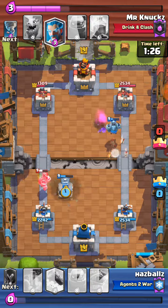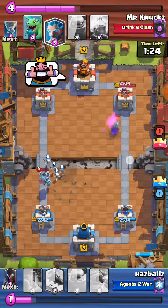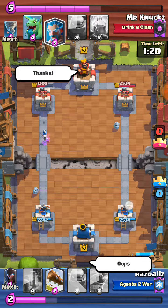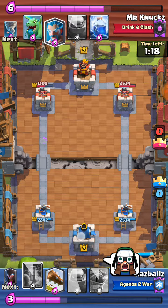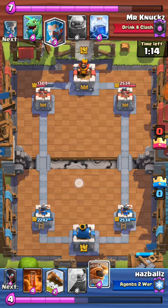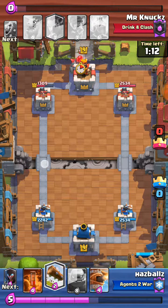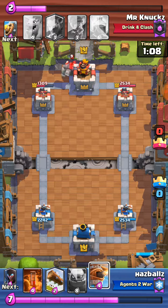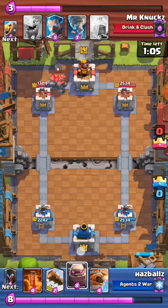You can wait for the princess to walk to the bridge and then let her shoot, because your tower is very high. Don't send in the mega minion right away. You could have used the tombstone to block for the ice wizard.